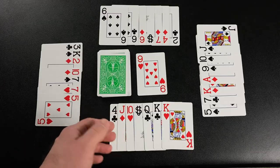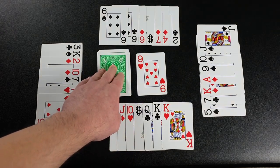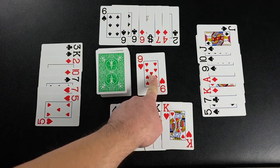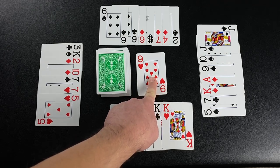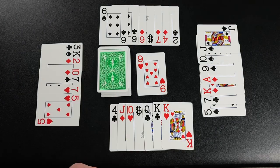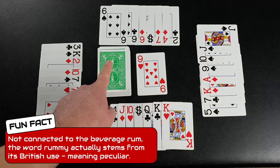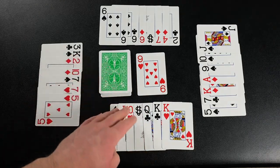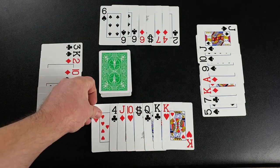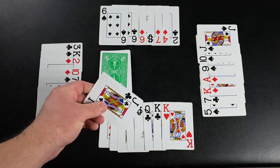A player begins their turn by drawing a card, and they have two options. First, they may take the top card from the draw pile. Or, if they wish, they may take the top card from the discard pile. However, if they do this, they must also draw the top card from the draw pile. So you will know what you're drawing, but you will also have to draw an additional card. For this example, we're going to have our first player take the nine from the discard pile. They will add that to their hand, and because they took the top card from the discard pile, they also draw one from the stock.